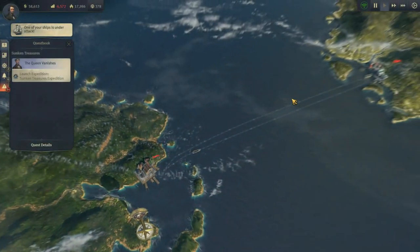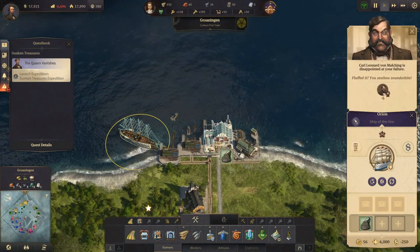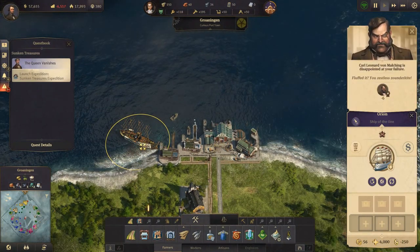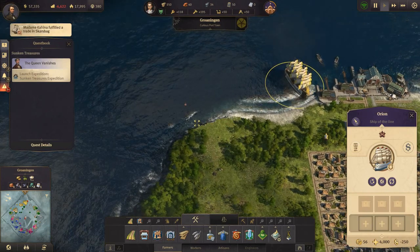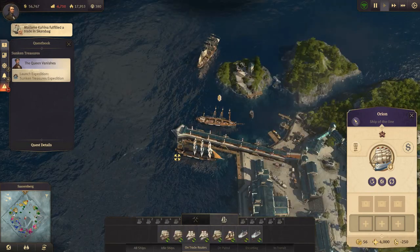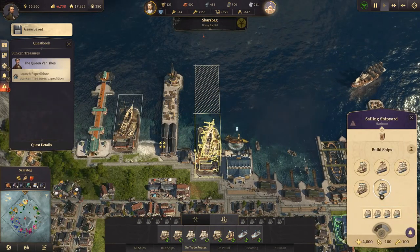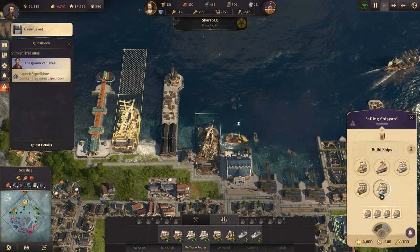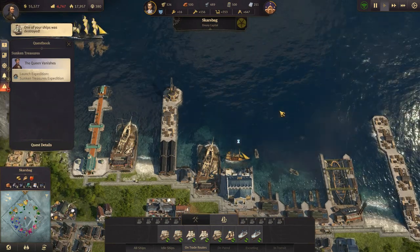Ship under attack - I know. We failed - dang it. Come down here and get sold. You are almost done, you're halfway there. I think we'll sell both of those as well.